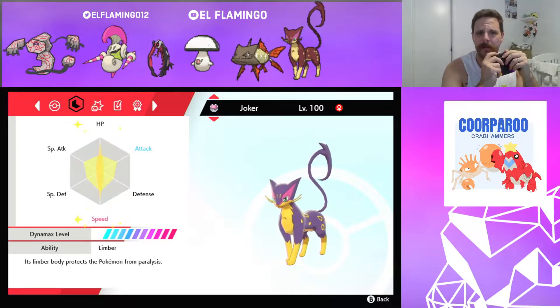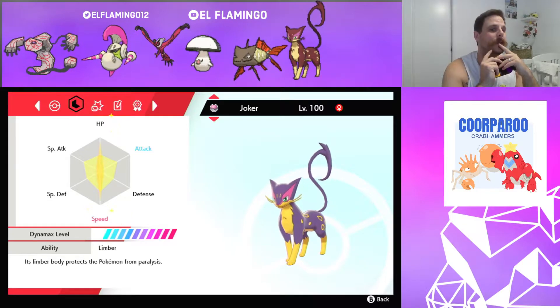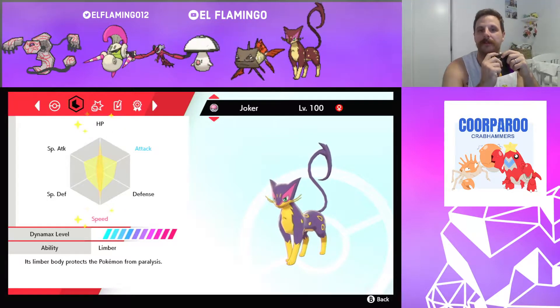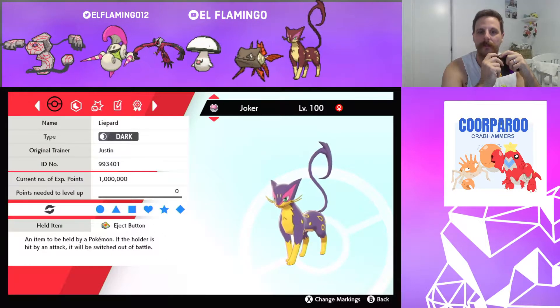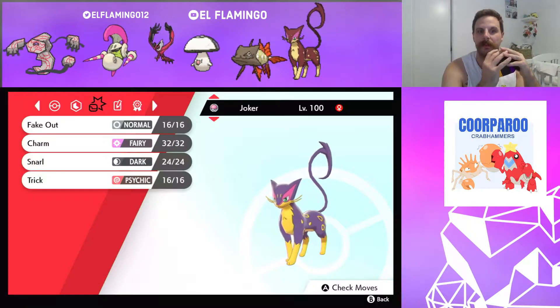Next we have the Liepard. Max HP, Max Speed. I needed Max Speed because Minctric is 105 base speed and Liepard's base 106. With that, I am rocking the Eject Button: Trigger, Eject Button, Charm, and Snarl.